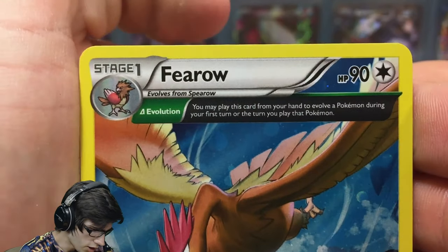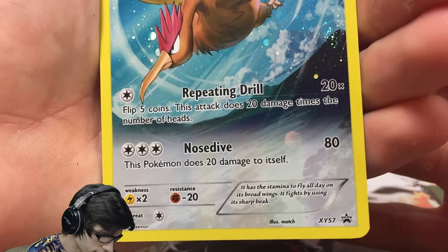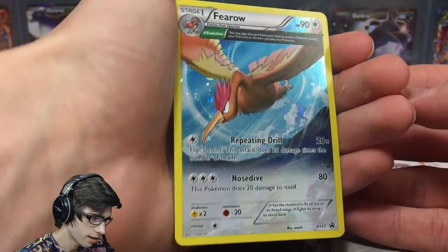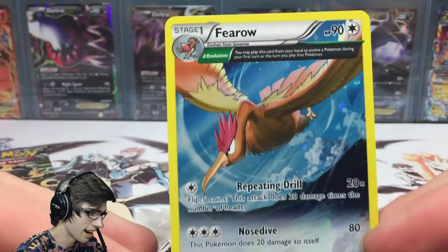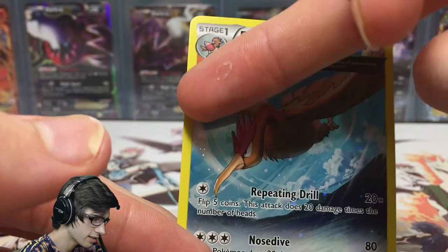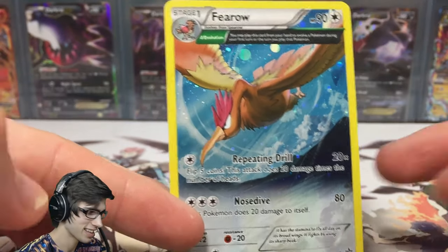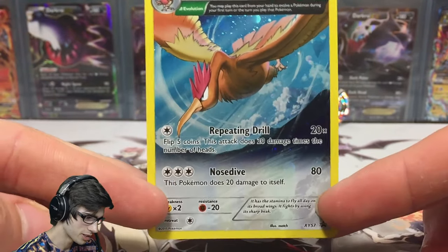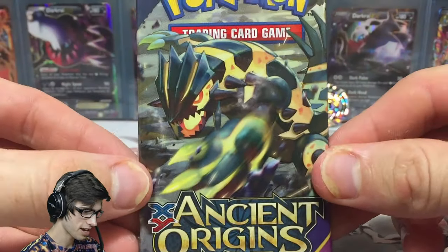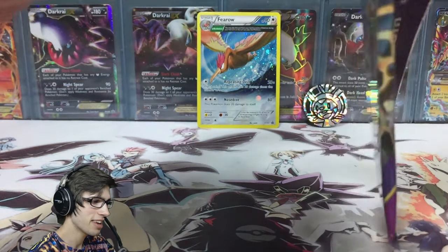As you guys can see at the top, it says you may play this card from your hand to evolve a Pokemon during your first turn or the turn you play that Pokemon. It's got 90 HP with Repeating Drill and Nose Dive — XY Promo number 57. It actually looks nice for a Fearow card, kind of just like powerfully flying through the wind — you can see the wind flap effects in the card art, which looks pretty cool.